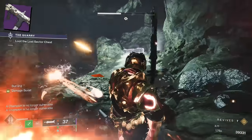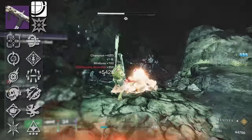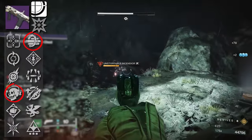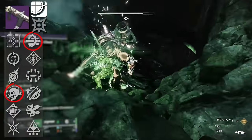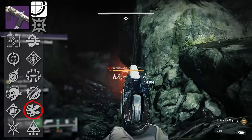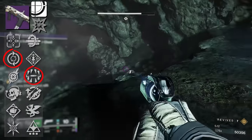Next we have Inyo D, a precision frame kinetic SMG — very similar to Pizzicato, albeit with different rolls. The god roll for PvP players: maybe Fragile Focus and Multi-Kill Clip, or Encore and Multi-Kill Clip. I'm not really crazy about Rampage here given the mag size. For PvE players, you've got Vorpal Weapon which does 20% more damage against bosses, champions, and guardians in their super. You've also got Surrounded and Feeding Frenzy, and Inyo D can serve you pretty well.